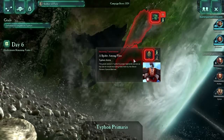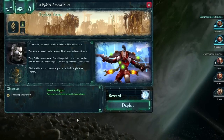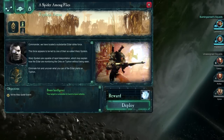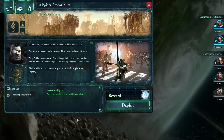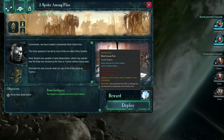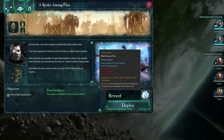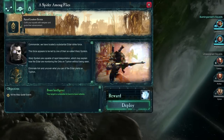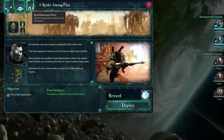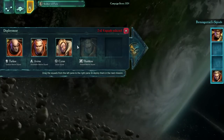Commander, we have located a substantial Eldar strike force. This force appears to be led by one of their so-called warp spiders. Warp spiders are capable of rapid teleportation, which may explain how the Eldar are monitoring the orcs on Typhon without being seen. Eliminate him and uncover what you can of the Eldar plans on Typhon. We're going to have to handle our deployment first — I definitely don't want to deploy with just two squads.